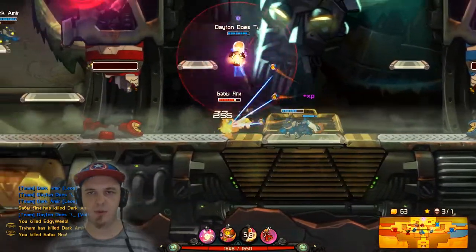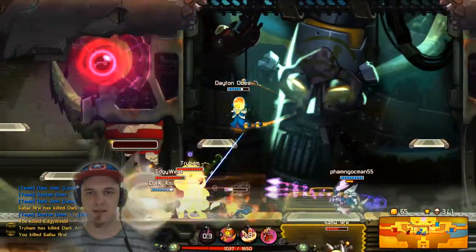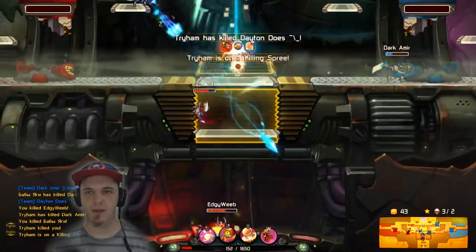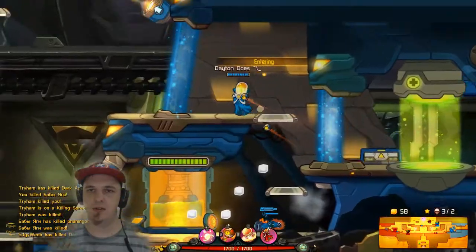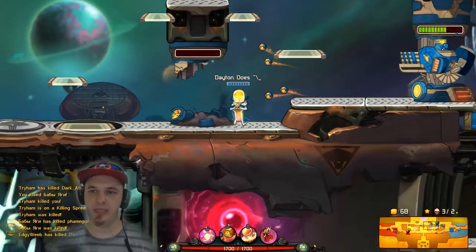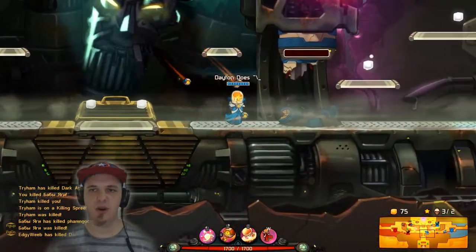We've got Leon pushing forward. This Chucho's back again in my face. Get the Deadlift! Tried to stick it too hard. So far we're just doing a bit of an exchange — one kill then die, one kill then die, one kill then die. Three and two is not a fantastic score. I would like to see something a little bit better.